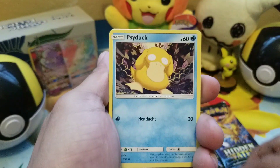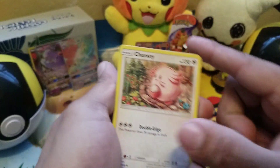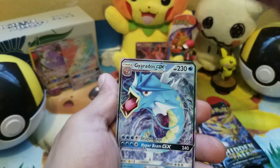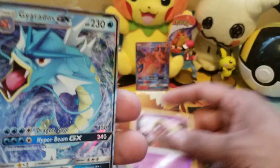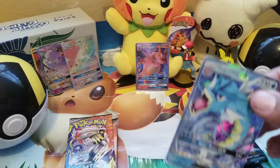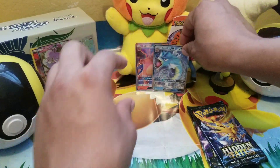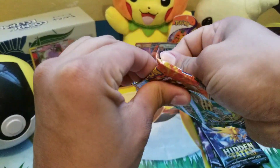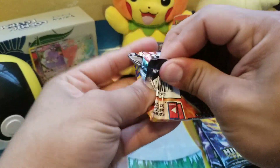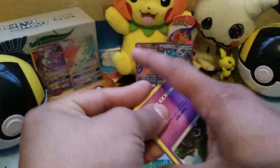Here we go — first pack of the day, doing the card trick real quick. We got Clefairy, Psyduck, Ekans, Caterpie, Paras, Fairy Energy, Chansey, Brock, Giovanni, a reverse Jigglypuff — no shiny — and a Gyarados GX! This is the non-promo Gyarados GX. I don't believe we have that one, so that is a really good pull — a brand new card for the set. We've opened around 100 to 120 Hidden Fates packs so far.